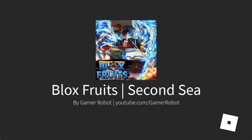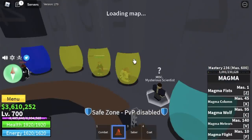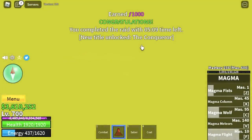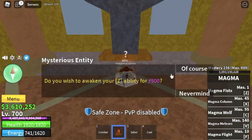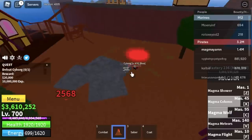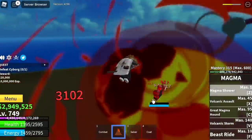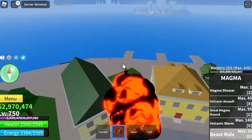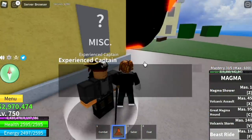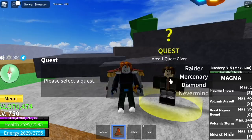Okay, so now we can go to the Second Sea. But wait, we're gonna awaken our Magma Fruit first. Our friends are gonna help us. After awakening your Magma Fruit, you're gonna go back to the First Sea and keep on defeating Cyborg until you reach level 750. When you reach level 750, we will now go back to the Second Sea. Head to Middle Town, talk to the Experience Captain, and we're gonna start our new journey in the Second Sea.